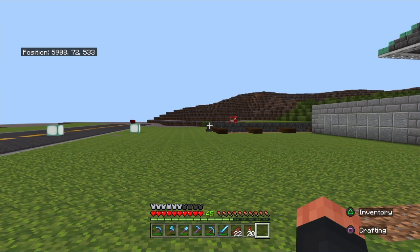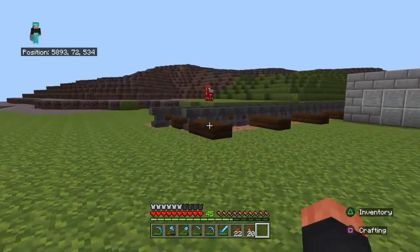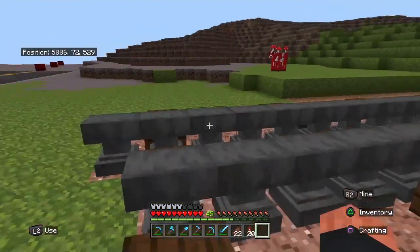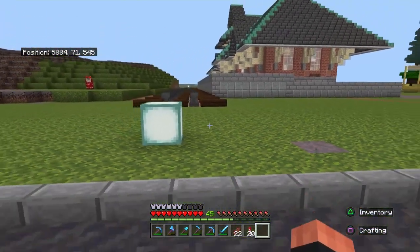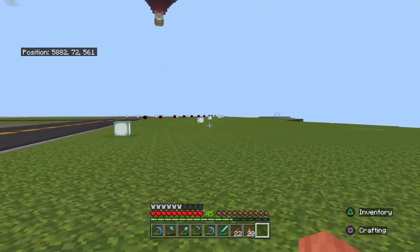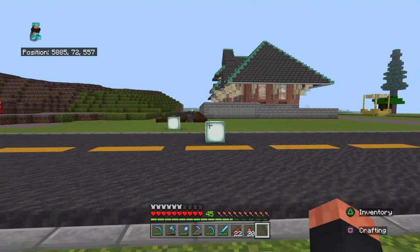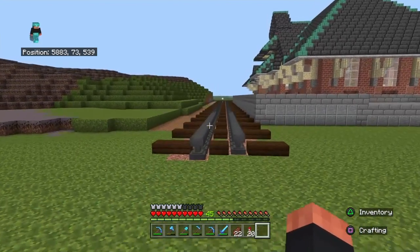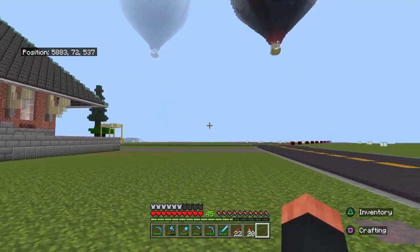He does an amazing job picking out exact details. He does it in creative, so there are some blocks he uses like bedrock that I won't be able to get, but for the most part the caboose will be right at the edge of the road. The train tracks will cross the road here and cycle up that side of the island. I'm not going to show me copying his build step by step — let's just do a magical cut and the train will be there when I turn around.